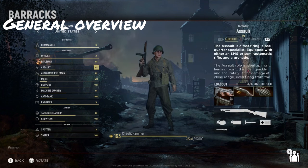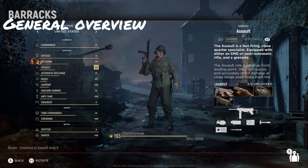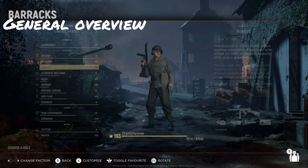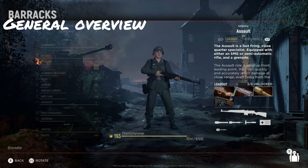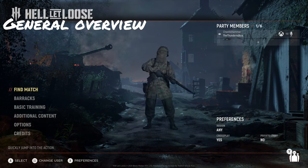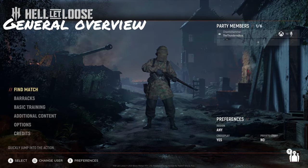For the Americans you have the Thompson in two of the four classes, a shotgun in the third, and then a grease gun in the fourth. For the Germans you have an MP40 in one of the classes, Gewehr 43 in two of them, and then the STG-44 in the last one. This class arguably has the most options you can pick from, so there's something for everyone, especially as you level up.